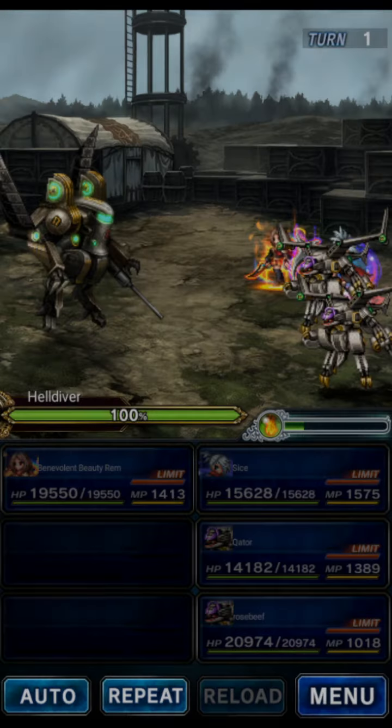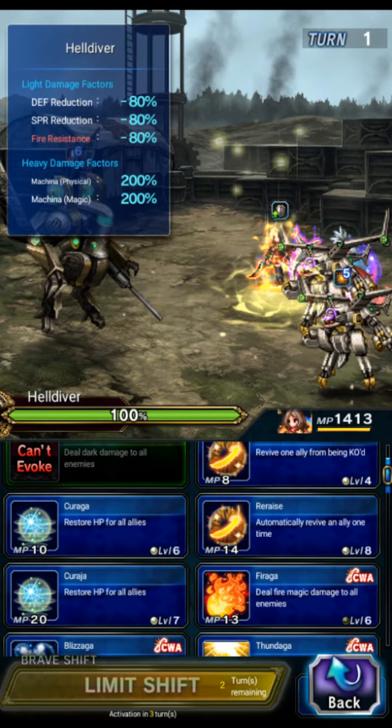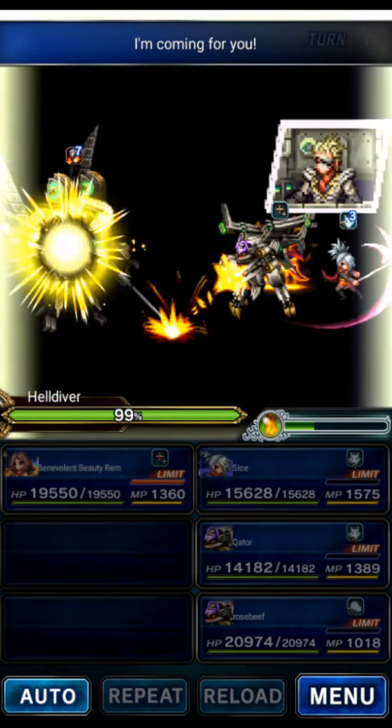The first mini boss is not the real final boss, so don't use your Magnus abilities. This is going to be Hell Diver. We're going to have Rem do a fire imperil because our units are all using fire weapons, then break Sice for a bit of machine killer. Then Sice will LB and we'll chain the LBs of the Caters.